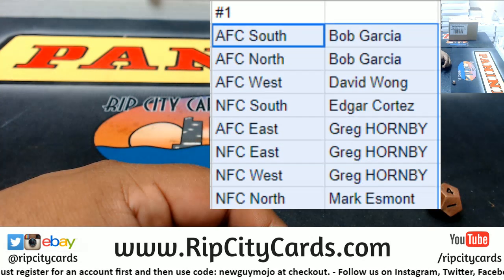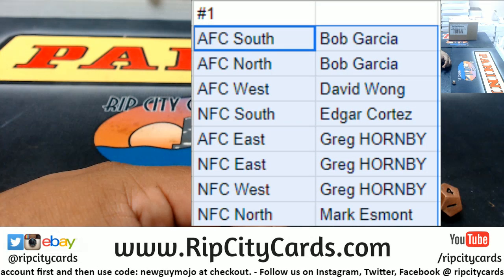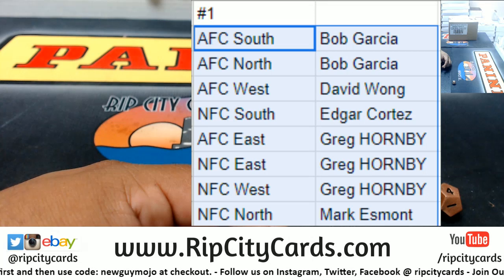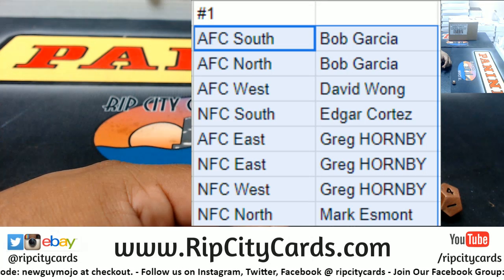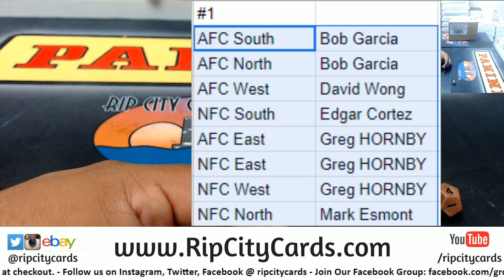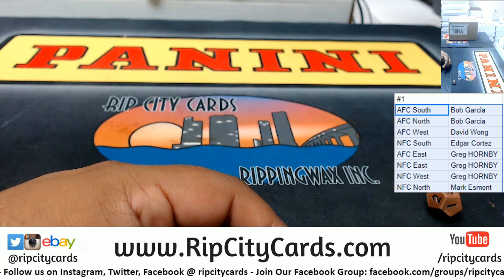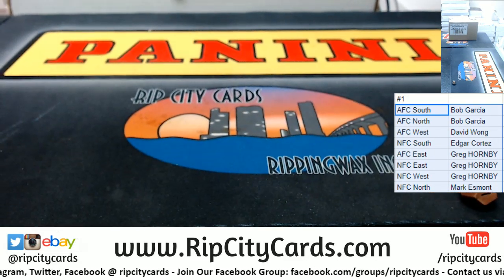Let's sort it by name. There you have it: Bob has the AFC South and AFC North, David the AFC West, Edgar the NFC South, Greg the AFC East, NFC East, and NFC West, and Mark the NFC North.